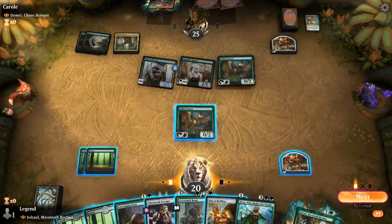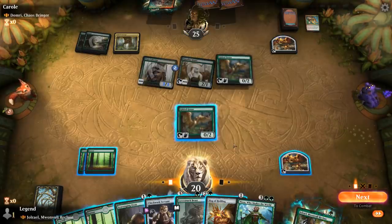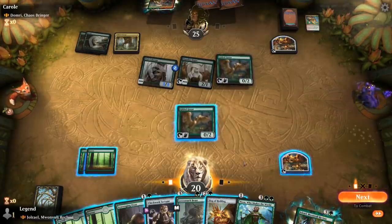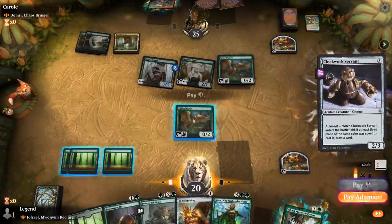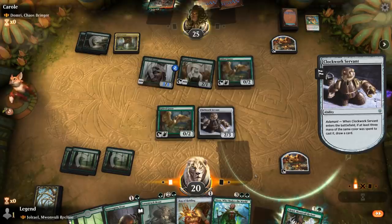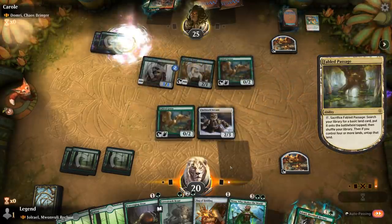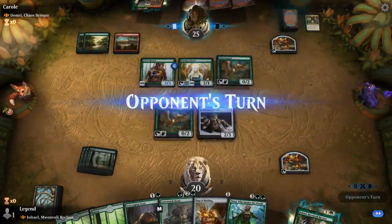I might have to make the 1/1 and play the Beast this turn just to have enough pressure. Or I could save the food to play Nissa on turn four, which might be better. I can play a 5/5 defensively, but then I won't have a way to necessarily enable it to attack. So I guess the play is just Clockwork Servants. Then I'll maybe have a turn for Nissa — can attack with my lands, maybe play Ooze afterwards. And then when we do eventually replay Jorail we'll have Bag of Holding to enable it.